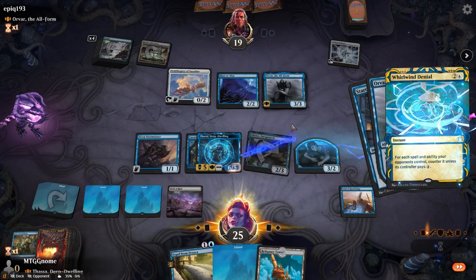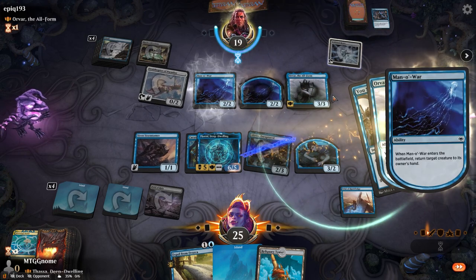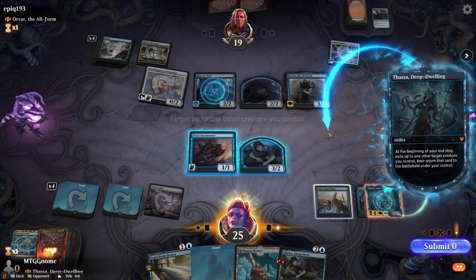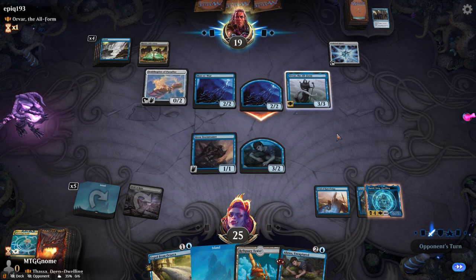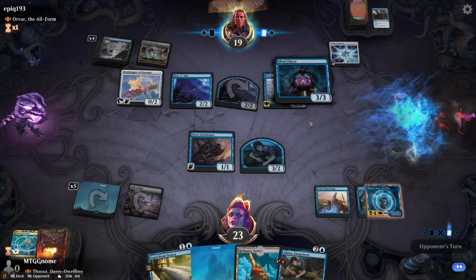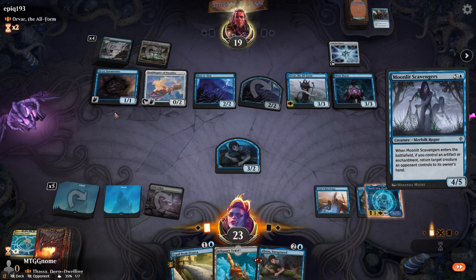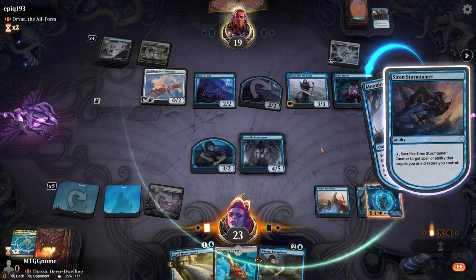Whirlwind Denial is decent. We should have kept mana open to counter with Siren Stormtamer — he can just keep making tokens since the ability doesn't say token or permanent. No point in bouncing anything. I kind of want him to swing with Orvar so I can kill it — I don't think he's that stupid. Mind Flayer — that's pretty bad. Let's play Moonlit Scavengers; he's gonna have to counter or sacrifice Siren Stormtamer. Let's go for Orvar and see what he does.